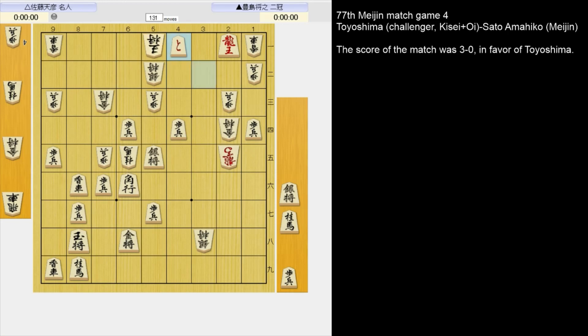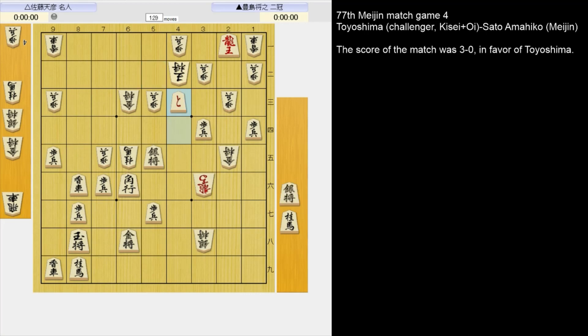If the silver takes the token, the king — there's going to be a mate soon. If he moves the king out of the way, let's say 2-6 king, that's going to be a mate. In the game he took with the gold. And now he just cuts off the running square — 3-4 pawn. And after this move, white resigned.